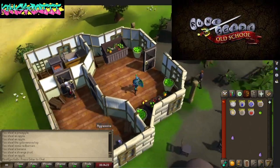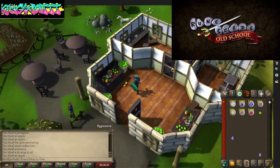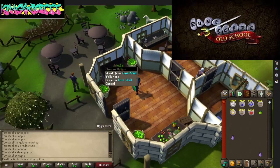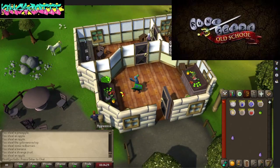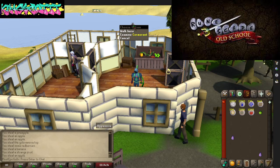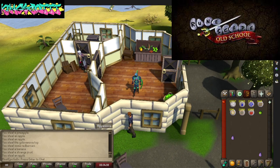This area where we are right now is really good. We got fruit stalls, we got a cooking range, we got fishing areas, and we got woodcutting right here. What do you know — it can't go wrong.